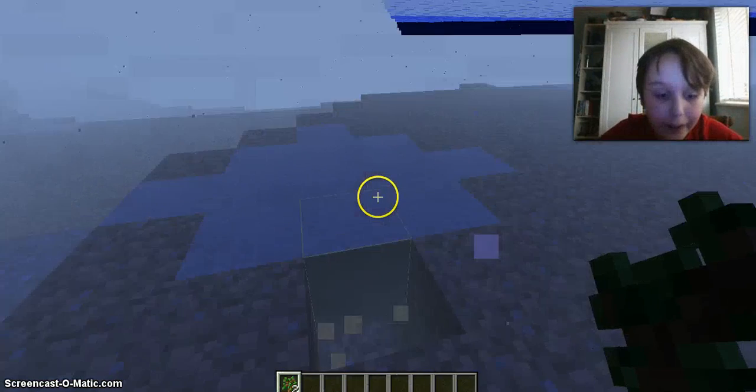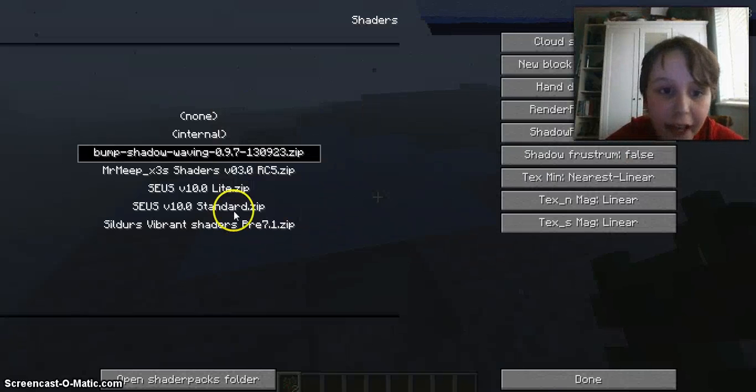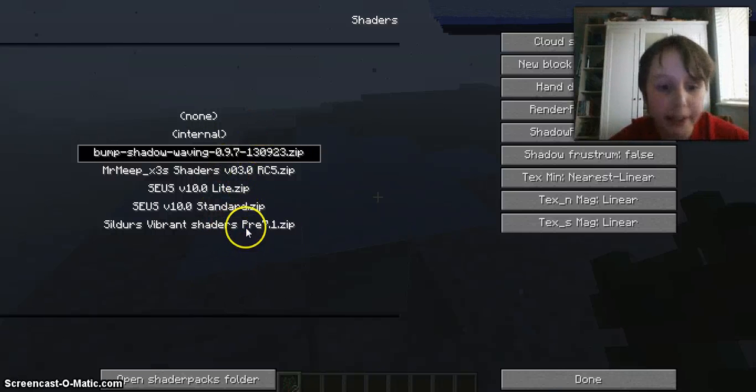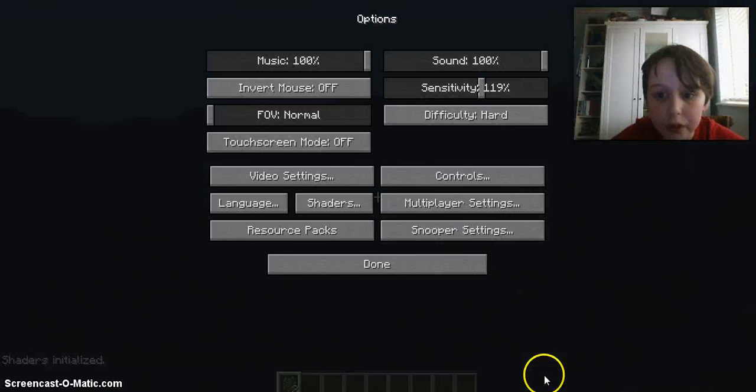There are even shader options — just go to Options and you'll see Shaders, and you can choose which ones you want. Some of them might be a little bit laggy, some a little bit glitchy. But if you want the most high-spec one, go to Sildur's Vibrant Shaders Pre 7.1 and I'll show you what this does.